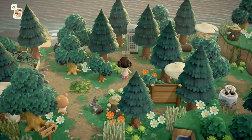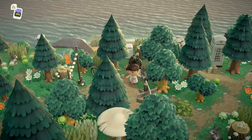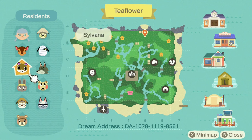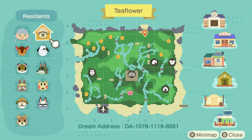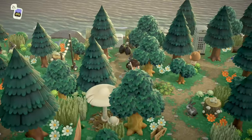There are some good villagers on this island. Let me show you the map before it's too late. We have Sammy of course, and then we have Fauna, Sylvana, Bonbon, Mac, Maple, Raymond, Kali, Dobi, Lucky, and Shep — some really good villagers here. And check out the terraforming — you see what I mean? Leveled up terraforming, just so good.